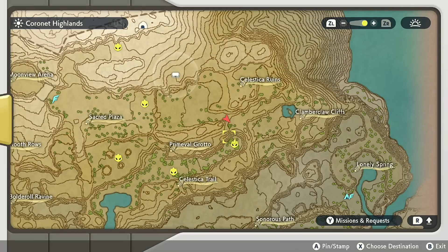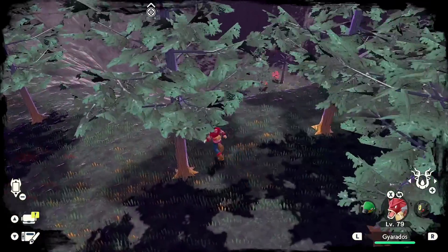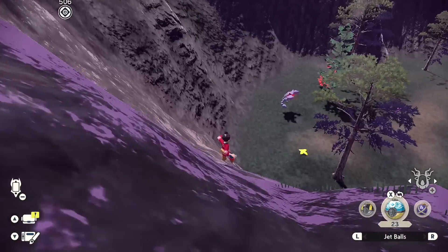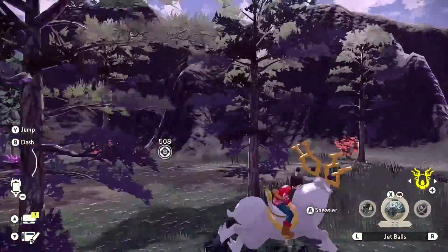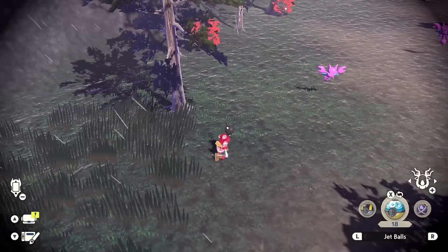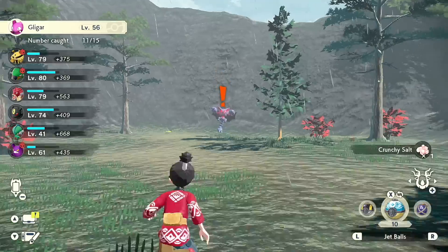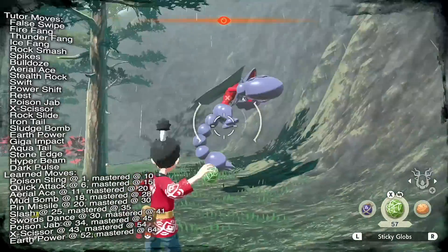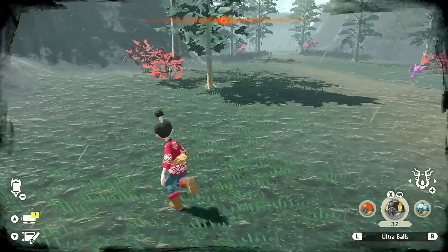From here we're going to be hopping down and going south a little bit to the Primeval Grove. Over here we're going to be finding Gliscor, who's going to be one of the highest level Pokémon in the entire area. I randomly threw a Jet Ball — that would have been magical if it caught. Let's use a Sticky Glob — one, two, three — nope, he's taking more than three. Four Ultra Balls to the back. Remember: stun with items. Fantastic, we got him.